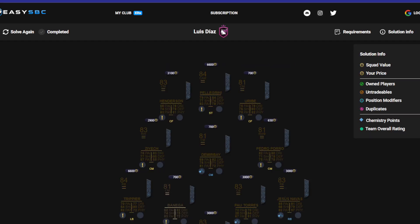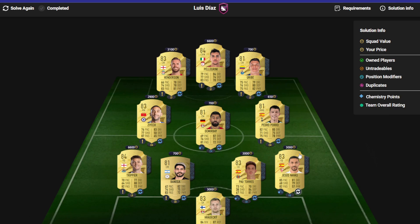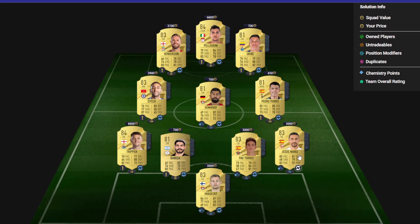If you guys are interested in making coins, check out the link in the description. I have a VIP trading Discord where I put in daily sniping filters — we've got all sorts of stuff in there. So if you want to make coins, do check that out.